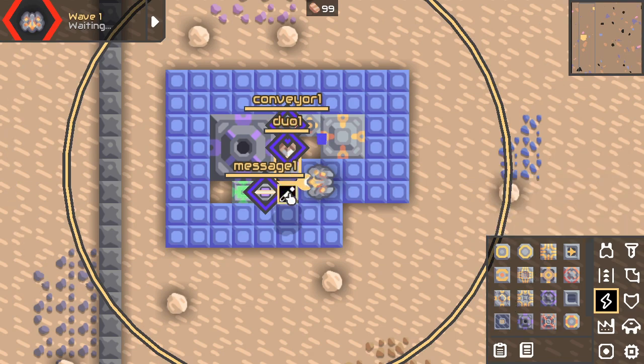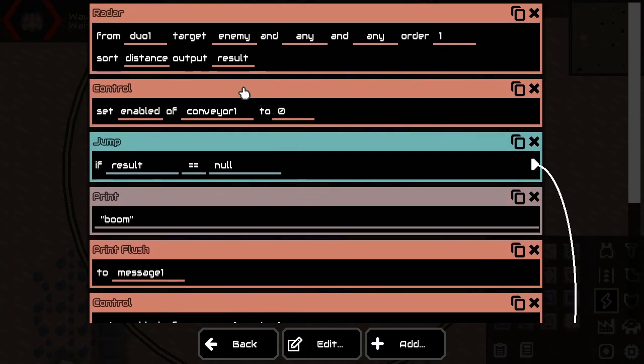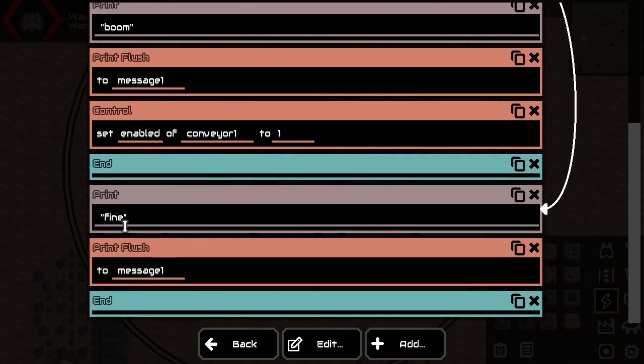Let's see how the code works. First of all when we're starting we want to use a radar instruction. We are looking at what duo one is seeing and we tell it: duo one, do you see any enemies — can you see any enemies in your vision range? Please save the results to a variable called result. Then we say: first of all we're going to disable the conveyor, because the default state is the conveyor is not working.